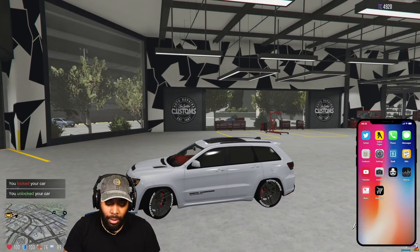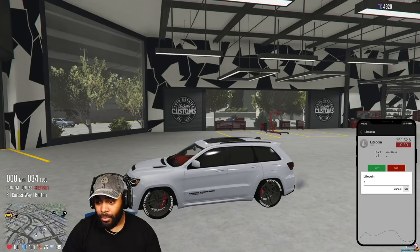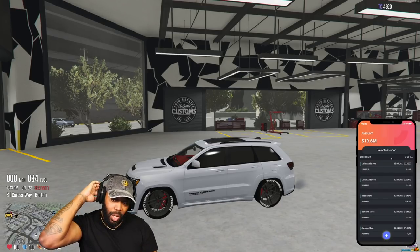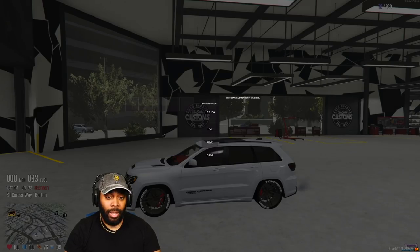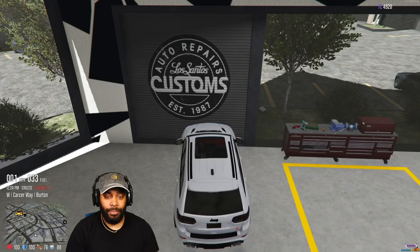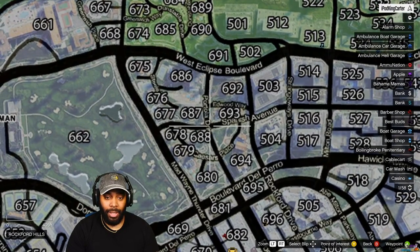Let me show you my bank account. We had an economy wipe about two to three weeks ago because modders came in and messed with the economy, so the owners wiped it to start everyone fresh. Right now I've got 19.6 million in the bank and 84k cash in my pocket. Once I become an owner and my paperwork is done, I'll be making really nice money and have a society fund. I want to move out to the Rockford Hills area — all the dope cribs over there, that's where I want to live.